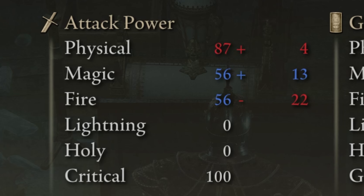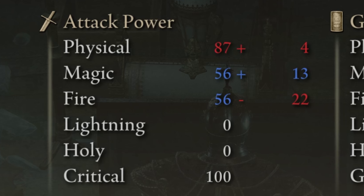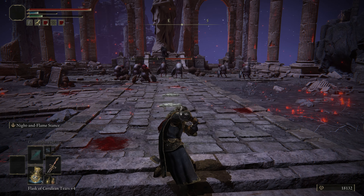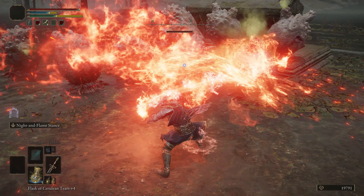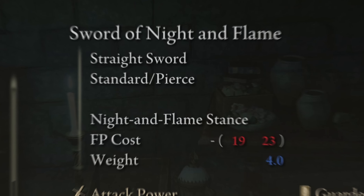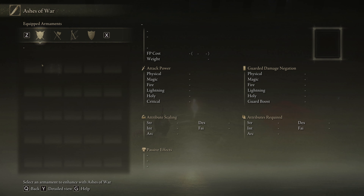You'll see that this sword does physical, magic, and fire damage, and while it is still great to swing around, the reason this thing is overpowered is the skill attacks — as it has not one but two very powerful attacks that give it its name. That's thanks to the skill Night and Flame Stance, which is why it cannot be infused with Ashes of War or boosted by magic or consumables.